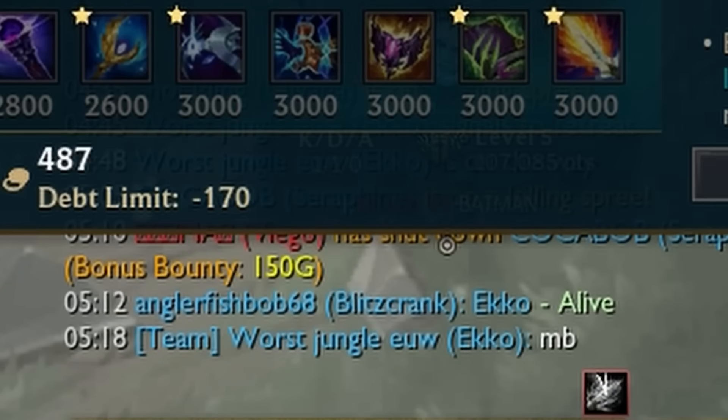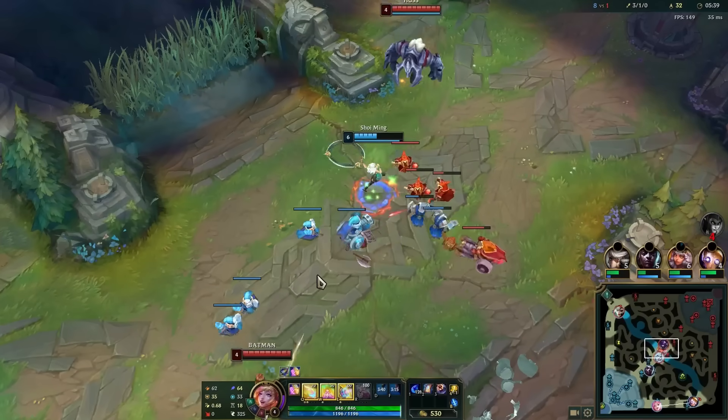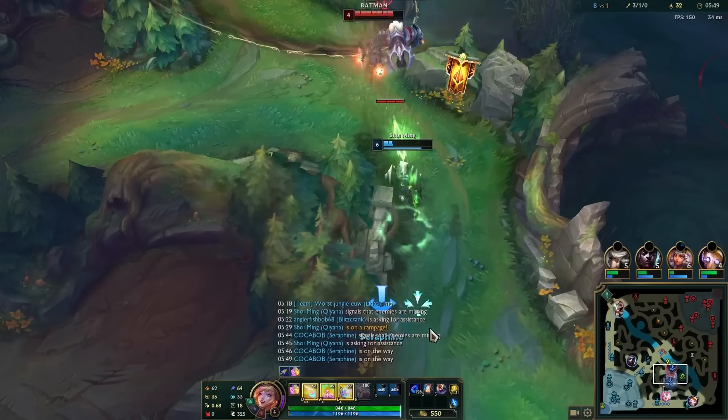But it was kinda okay since we gaslit Echo in chat and blamed it on him. Anyways, after I respawn I noticed my mid lane ally could use some assistance, so I come and help her out and we successfully smack them.